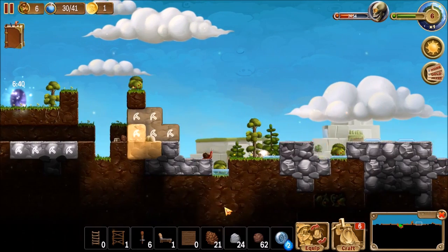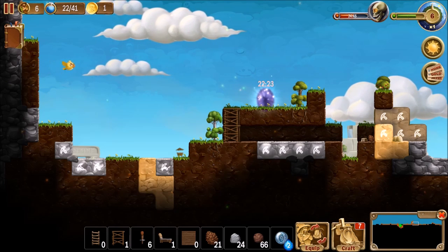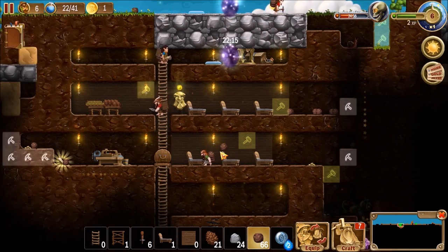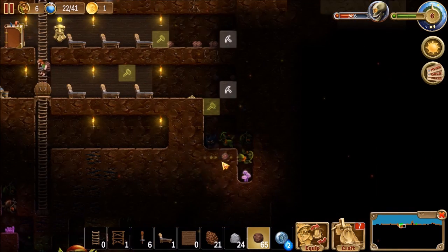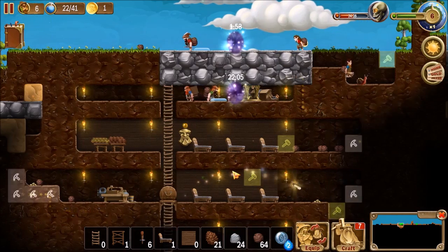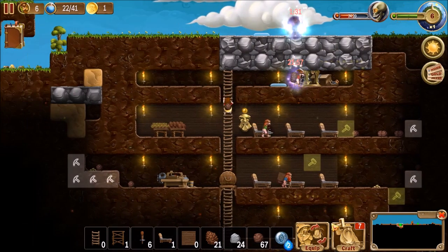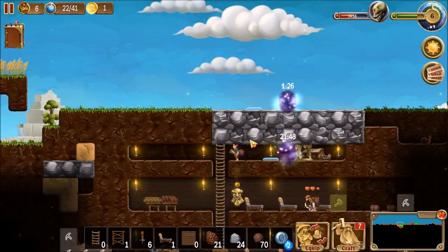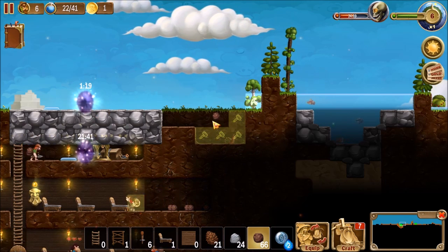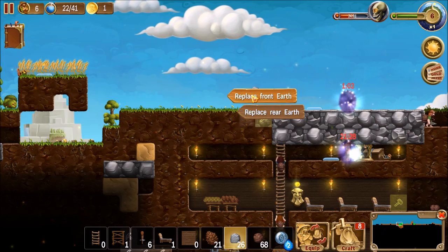We want to go back over here quickly and re-up a little bit more time. His comfort's unhappy because there's creatures in his domain. We need more wood as well. I'll fill this in layer by layer. We also want to invest in replacing some front earth here.